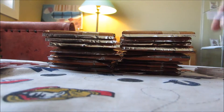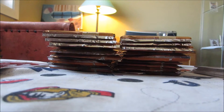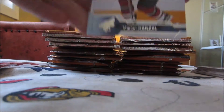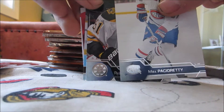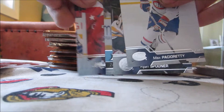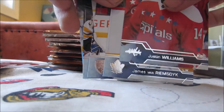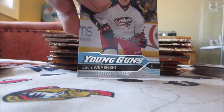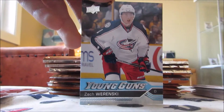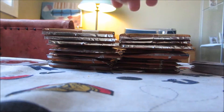One thing that's kind of weird is Cam Atkinson's never actually had a UD Canvas before. Hoping he gets one maybe in Series 2. Next pack — looks like we have a Young Gun. Yes, we have a Young Gun in this pack. Looks like Rurinsky because it has a Z there, and it is going to be a Rurinsky. So that's definitely a nice kind of PC card, Zach Rurinsky Young Guns. He's having a very good year with Columbus, and Columbus is having a good year in general.